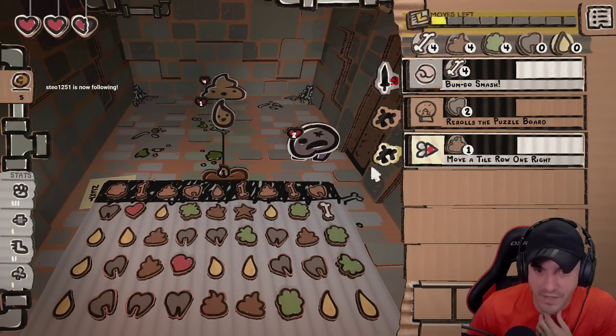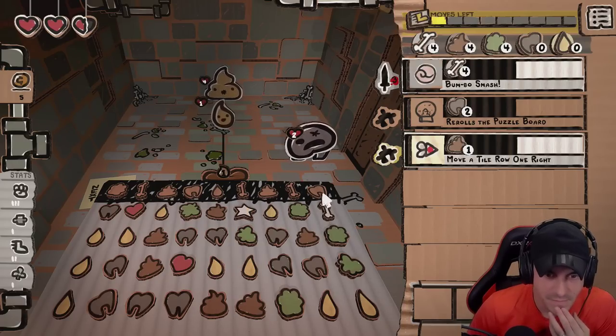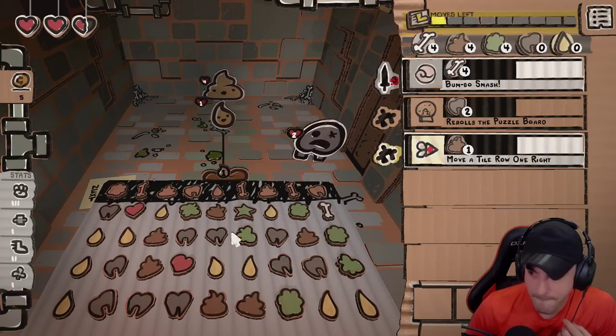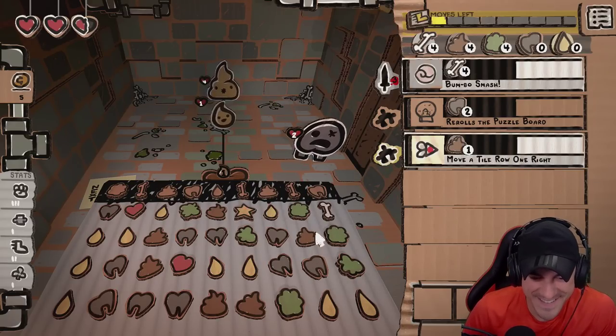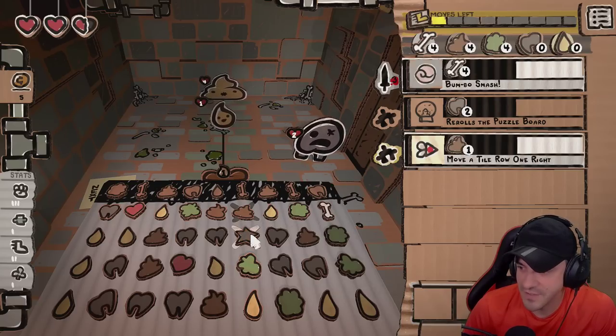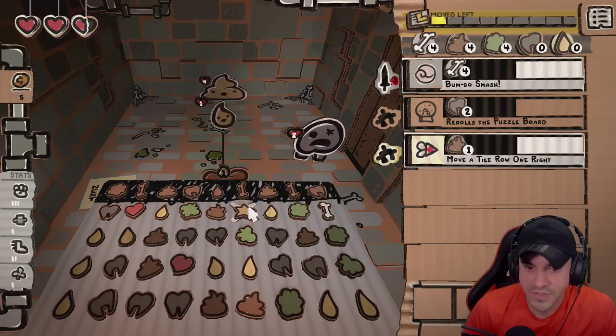We got a smash ready, but we want to save it for the big fella. We have one move left. We could do this, which gives us some ball play. Use the poop spell. You can get a move with yellow.